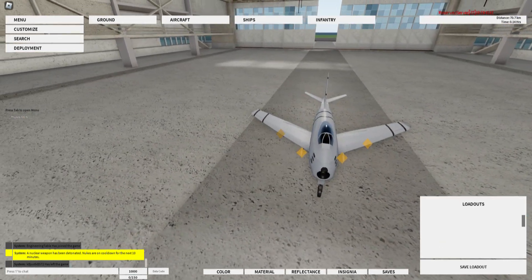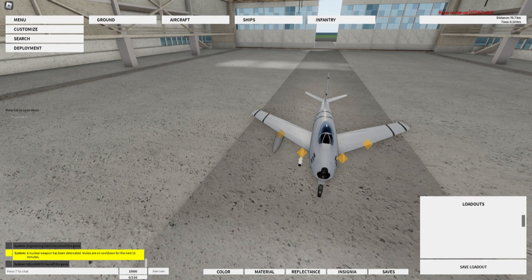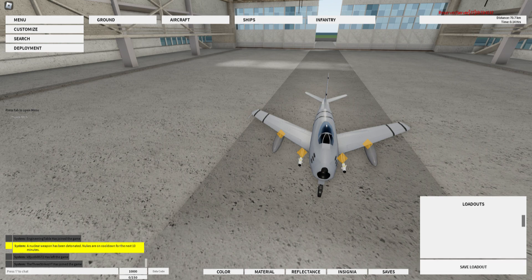To attach missiles, or anything else really, you just click these little orange diamonds over here, and you click whatever missile, bomb, or drop tank you want to put on it. We'll be putting two Sidewinder missiles and two drop tanks on it. If you want to save the loadout for later, you can hit Save Loadout over here and enter a name — we'll call this one Sidewinder.